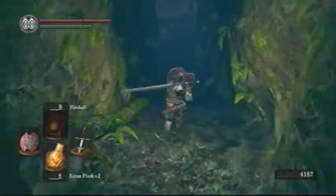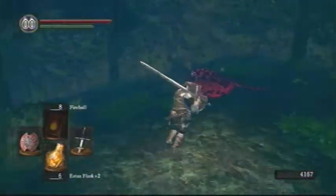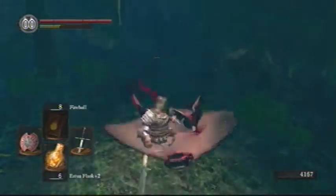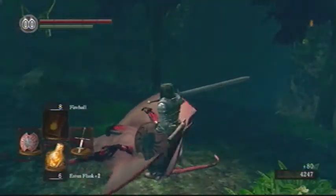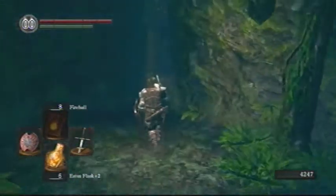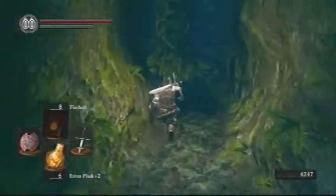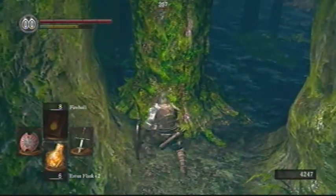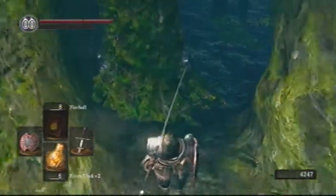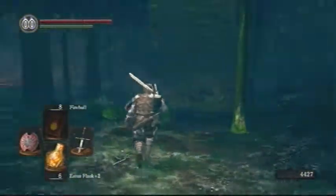Along with some strange frog tadpole-looking monsters. Look at this thing — I don't know what this is supposed to be, this little sperm-cell of a monster. They don't really do anything — they jump at you but take like one hit to knock down, and they only have 171 HP total so it's nothing. Some of them sometimes have these little snake things in them and I guess those would do some damage, but that guy doesn't do much of anything.